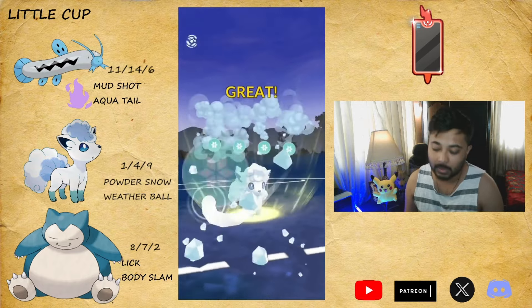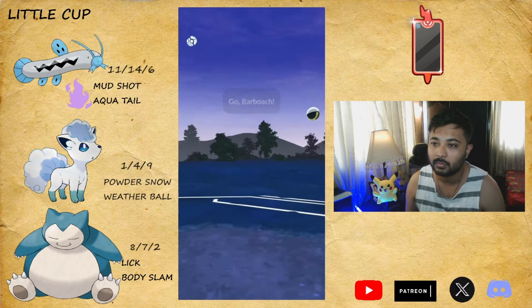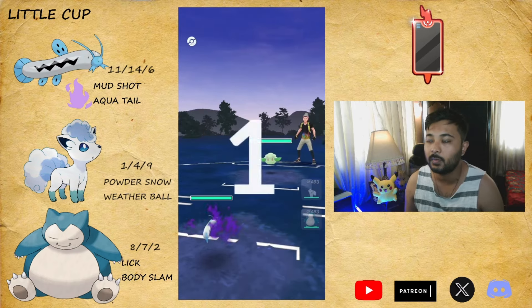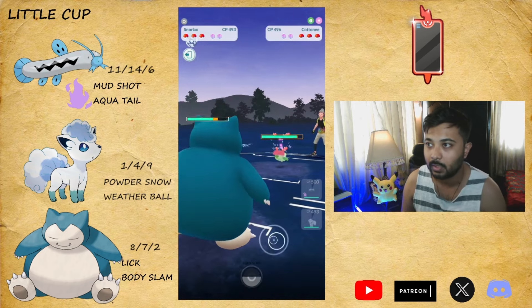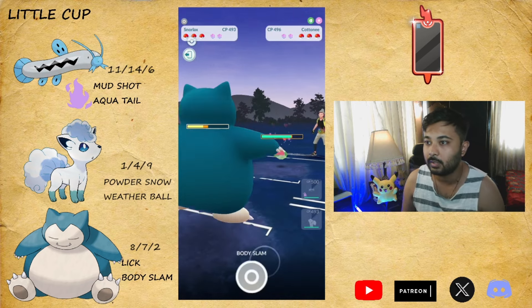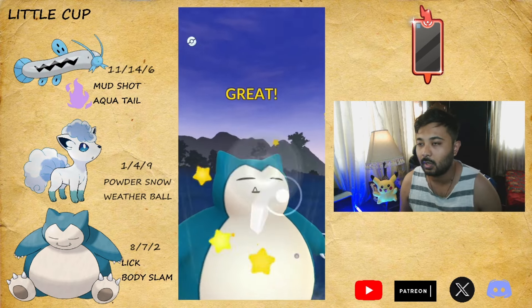It's kind of fun - you can invest some stardust to gain ELO in this cup if you don't have Ultra League, but why not spend in Ultra League? Another battle - it's going to be Cottony again. Let's go for the Body Slam. Charms do a lot of damage, man.